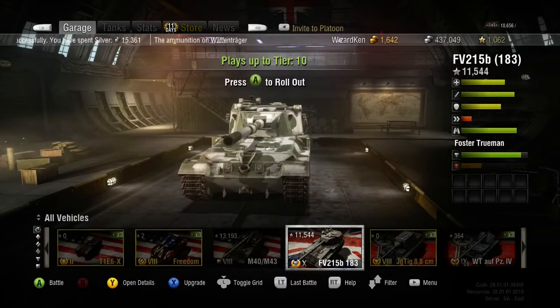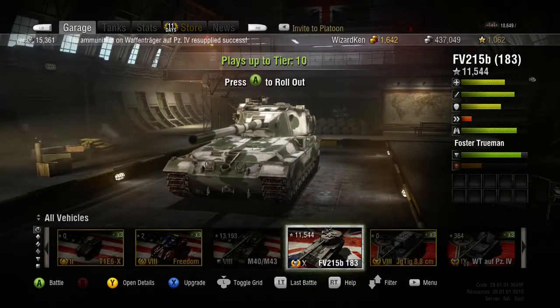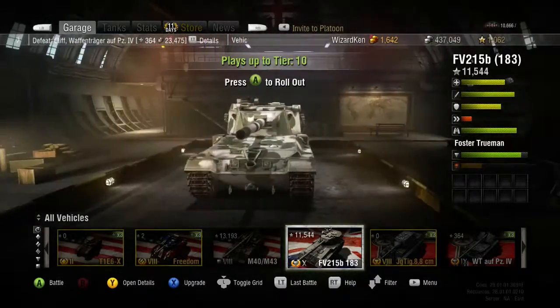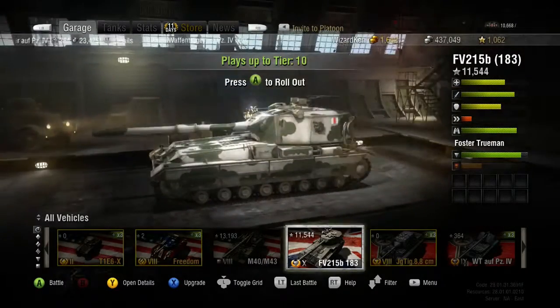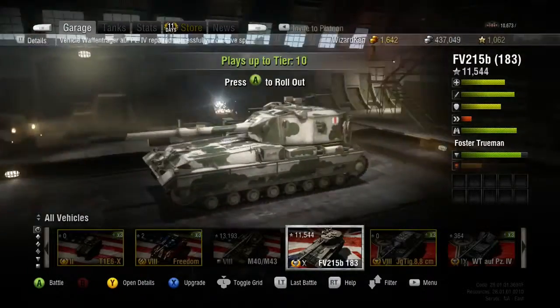The hull armor is 152 in the front, 50 on the sides, and 76 in the back. The turret has 254 armor in the front, 101 on the sides, and 76 in the back. This thing can get a top speed of about 34 kilometers per hour, so it's not a slow tank — it moves pretty nicely. It's got a view range of 400 meters, a little bit less than the Waffenträger E100. It kind of reminds me of that tank — similar design — but it doesn't have the same turret on top, so there are some differences.